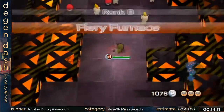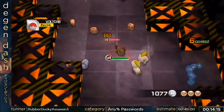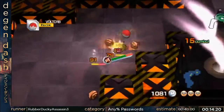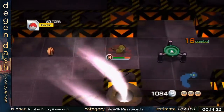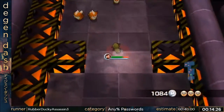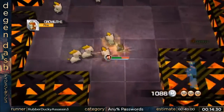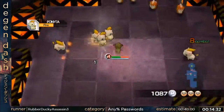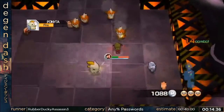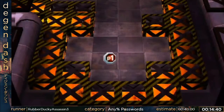Instead of going into the Rocky Cave in Rank B, we're actually going back into the Fiery Furnace. The reason is that the Pokémon in Fiery Furnace in Rank B are basically all really good — any of them could be the power and any of them would have decent moves. So it's most likely we'll get the power there than anywhere else.